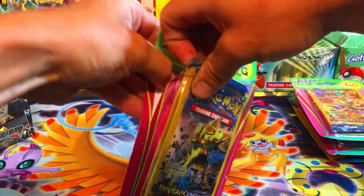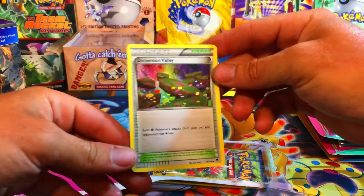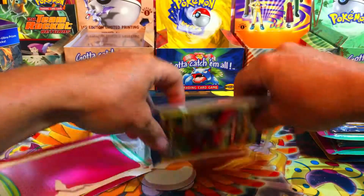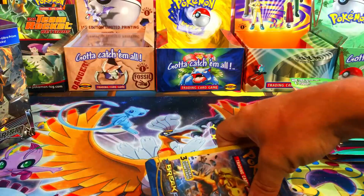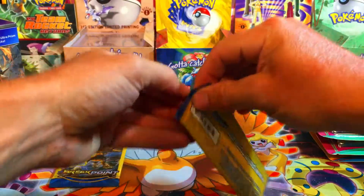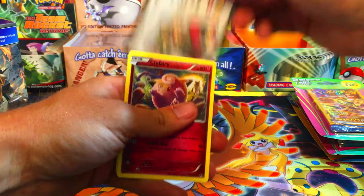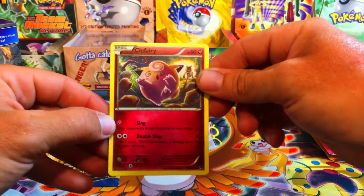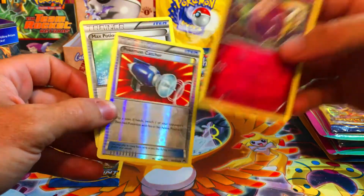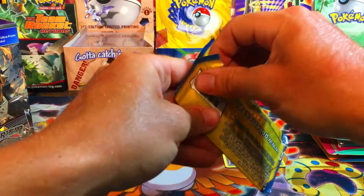Let's start off with the Break Point Dollar General packs. Our random card is a Dimension Valley uncommon — nothing crazy there. Getting into our two Break Point packs: these Dollar General packs are not guaranteed anything and there are no code cards. If there is something it's going to be the middle card. We got a reverse — that's a hit for the Dollar General! We got a reverse Pokémon Catcher.